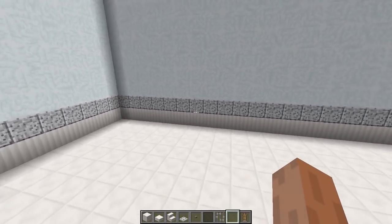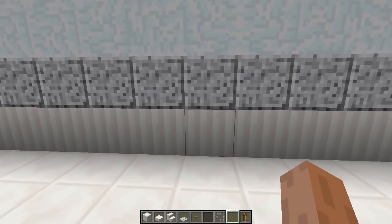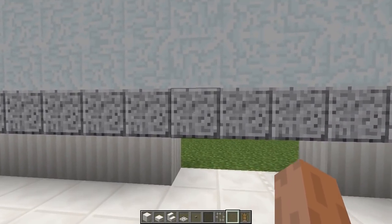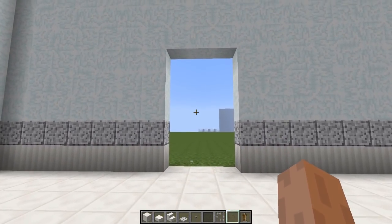Once you have all these blocks, find a place where you want to build your shower. The first thing we need to do is punch out a hole in the wall. This hole is going to be three wide and five high — so three across, then go five up, and punch out the whole hole.